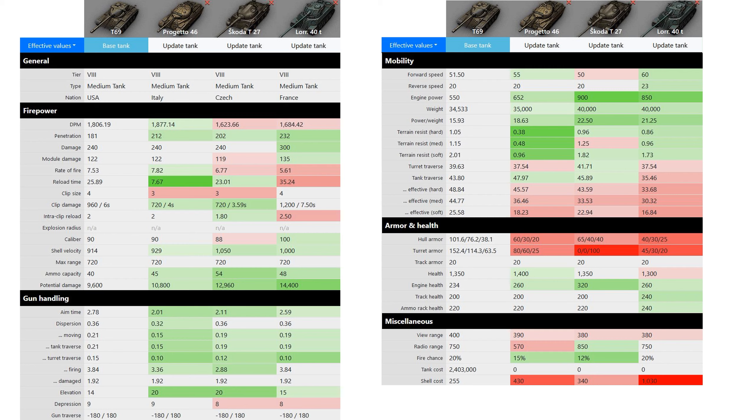The top speed is 51.5 km/h — better than Skoda but worse than Progetto and Lorraine. Reverse speed is around 20 km/h, similar to the others. Terrain resistance is pretty bad, but it has very good turret traverse, so you can follow fast scouts and often hit them once you get used to the slow shell velocity.